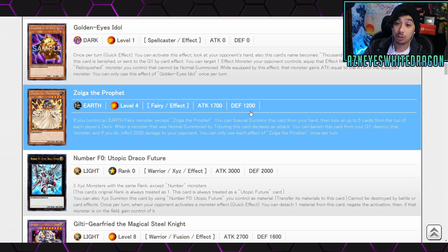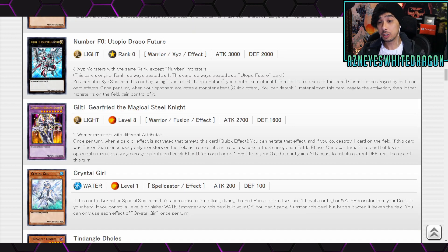Next up we have Zolga the Prophet — Earth Level 4 Fairy Effect. If you control an Earth Fairy monster except Zolga the Prophet, you can special summon this card from your hand and look at up to five cards from the top of each player's deck. With a monster that was normal summoned by tributing this card — when it declares an attack, you can banish this card from your graveyard to destroy that monster and if you do, inflict 2,000 damage to your opponent. Each effect is once per turn.